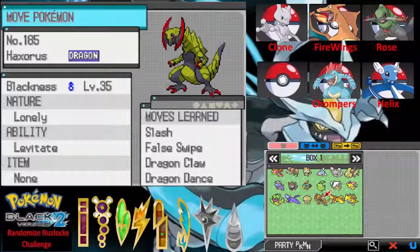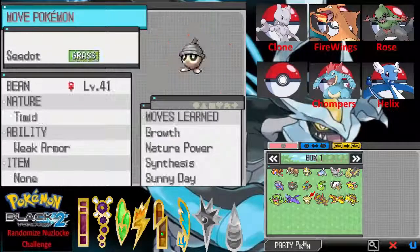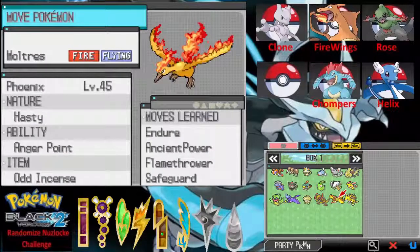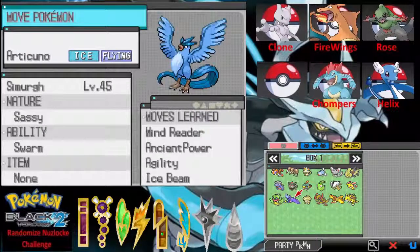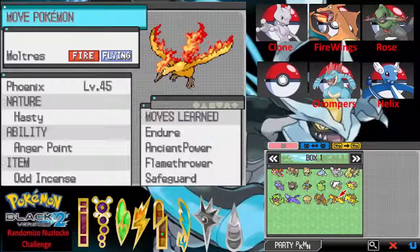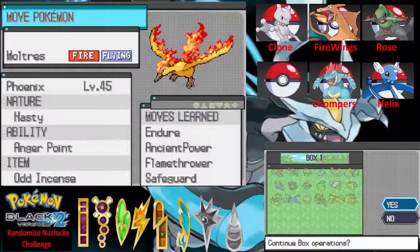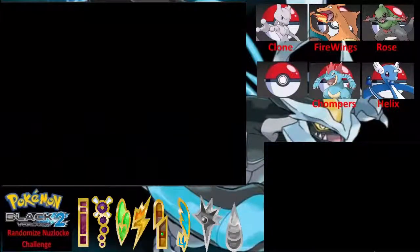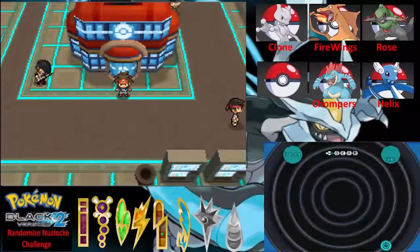I have three options — I could do Articuno, Moltres, or one of the others. In the comments, put either Moltres, Phoenix, or Simisage — you guys get to decide who joins the team. You'll find out in the next video. Thank you so much for watching this episode, I really hope you liked it! Smash that Like button, let's get up to 10 likes, and if you haven't subscribed please do so. I'll catch you all next time!